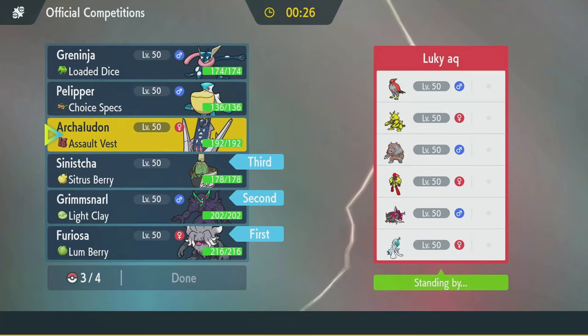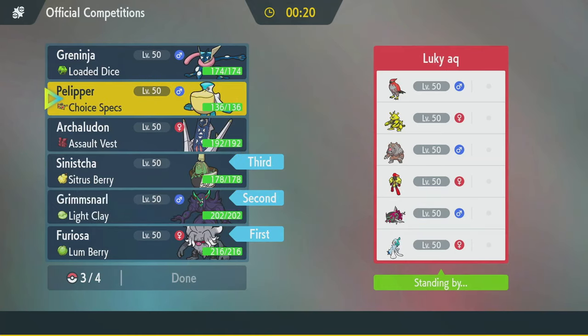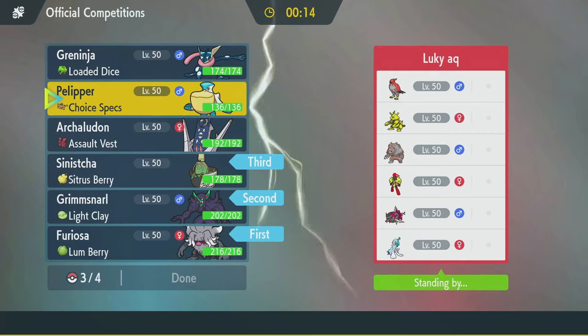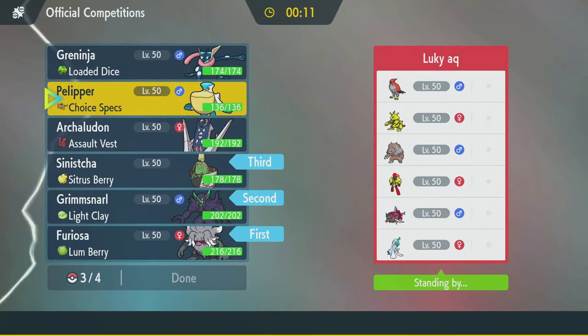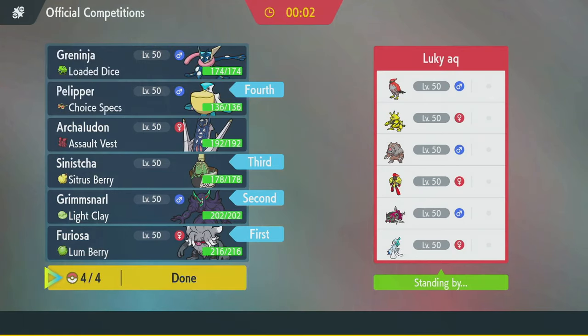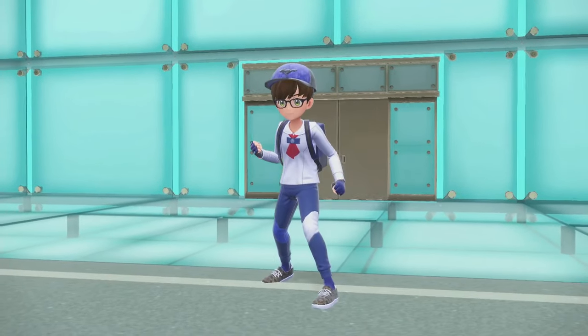Oh boy, this is a tough one. All the special attackers though — I think Grimmsnarl is pretty good at pivoting around. Do I want Greninja for Water Shuriken doing pretty decent damage? Honestly, Pelipper is okay. Electabuzz is annoying but it does okay into everything else. Yeah, I'm going to go with Pelipper last. I don't know if Archaludon would have been better. I'm really concerned about what they've got going on. That's a cool team. So I just want to put up Screens and slow down whatever their plan is a little bit.